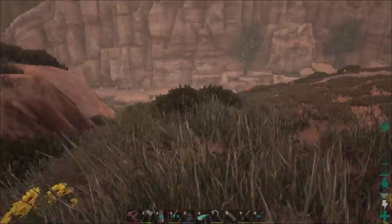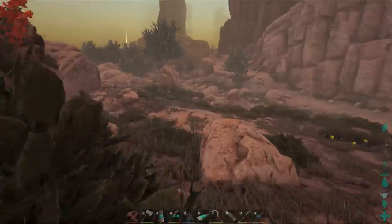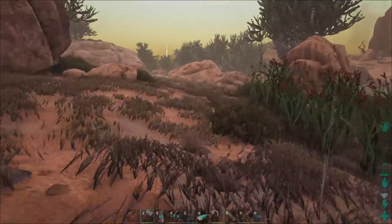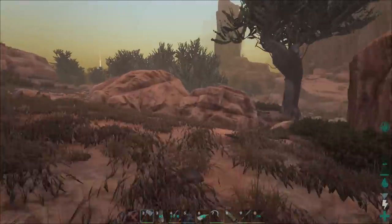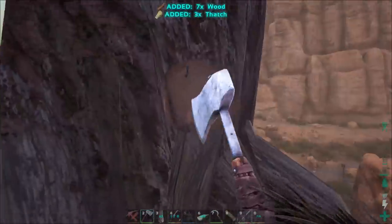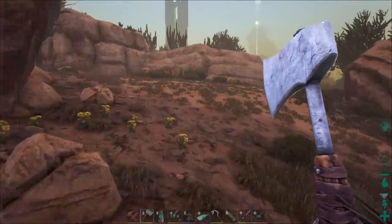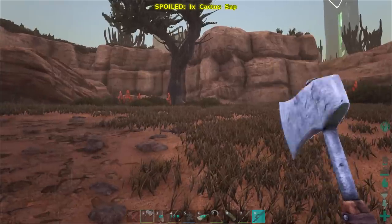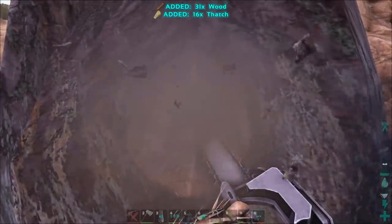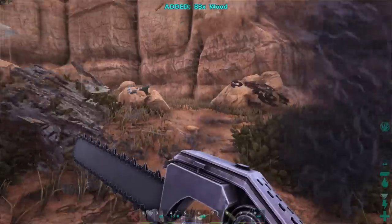Let's go to a tree. Normally you would go to a tree like this with your metal hatchet and smack it — and you barely get any wood. That really sucks. Now let's pull out the chainsaw. One hit — 83 wood! 83 wood, baby. These trees don't stand a chance. Let me get another one — 83 wood again. It's going to encumber me. Another one gives 68. That's exciting!